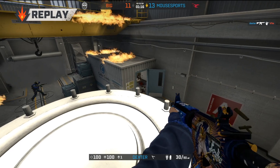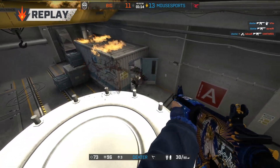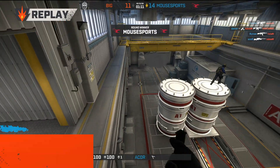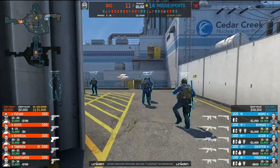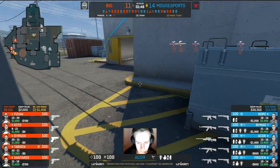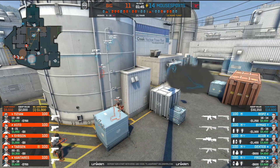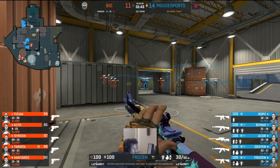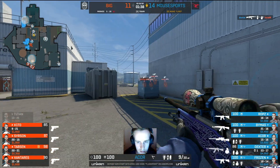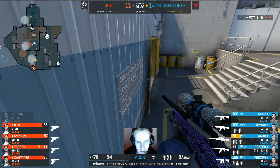Absolutely shut down on the A bomb site — crimson everywhere — but the floor will be bleached and there'll be no trace of them. They'll have to do it all over again, more successfully. It doesn't look likely in this round where they've got about two thousand dollars per person — they are broke. They'll have to play for four rounds in a row because this one's going to be an eco round. Tizian putting himself on 1800 dollars with a Desert Eagle, and Zantarez to 1600 — curious about the impact on their economy in the round to come.